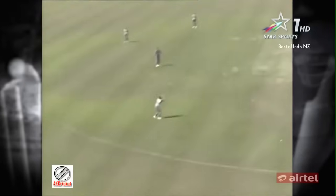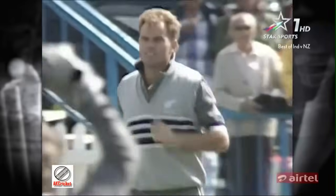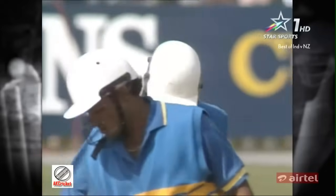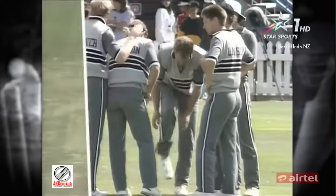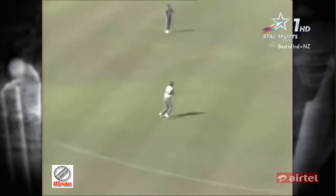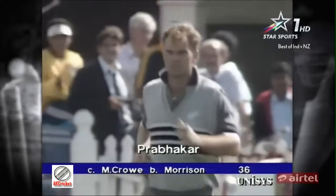Oh, it's in the air — he could be caught. Here's Martin Crowe at mid-off. Prabhakar looking to hit Danny Morrison over the top, just spooned it up in the end. Martin Crowe — a straightforward catch at mid-off. So the second Indian wicket. Trying to hit it over the top, he hit it high on the bat, didn't get any carry on it at all. Martin Crowe — straightforward catch. So Prabhakar, the opening batsman, gone for 36.